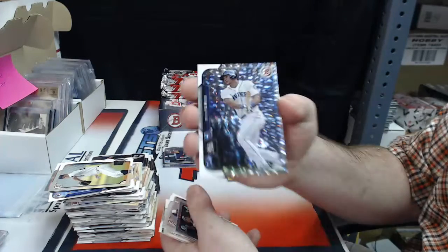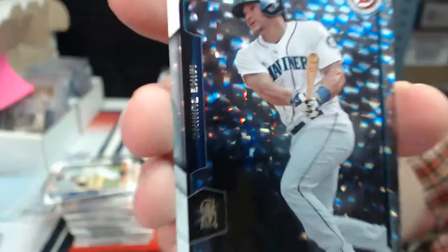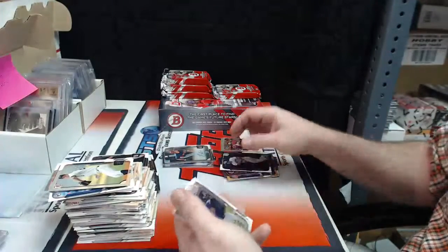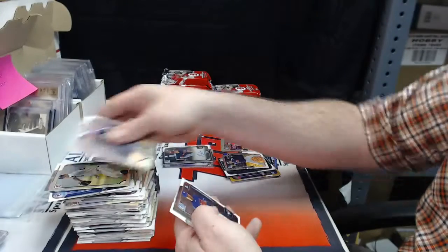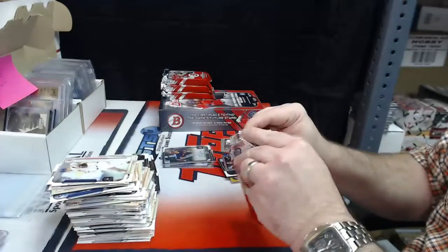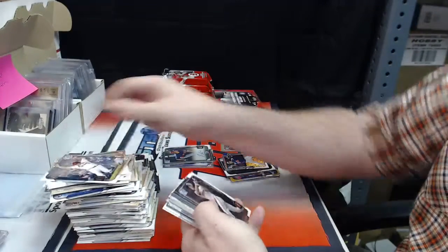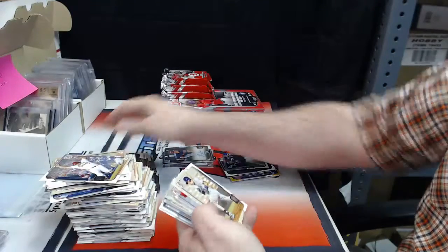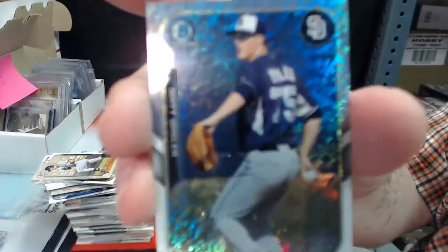Silver Ice - Mike Zunino for the Mariners. Silver Ice. Mini Shimmer Refractor Jose Peraza, the Braves. Matt Whistler, Mini Shimmer Refractor.